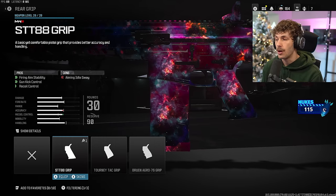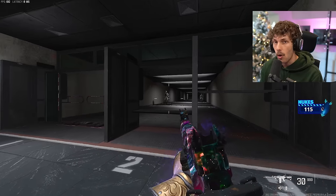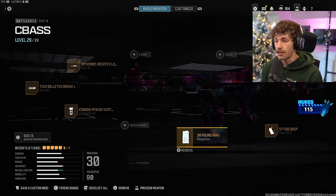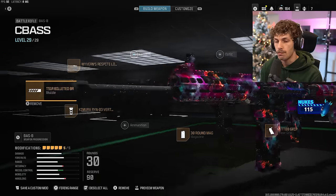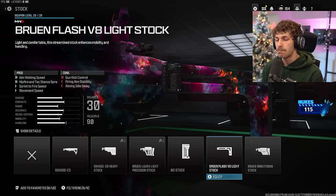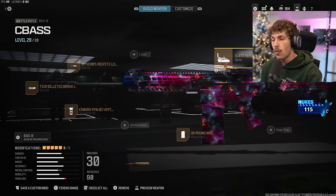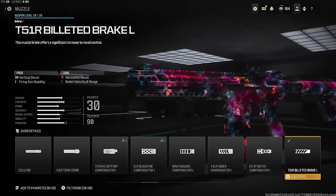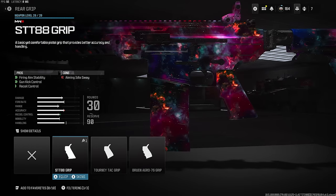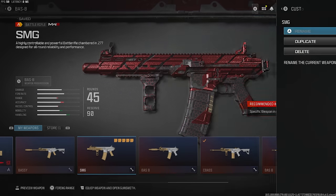For a rear grip the ST-80A Grip eliminates more recoil. If you run a suppressor — Shadow Strike or Sonic — then add this rear grip to have basically no recoil and stay off the radar, which is another very good build. For a stock, the no stock is pretty good, the Bruen Flash VA is also very good, and the Ravage is good too — but overall I'd rather just run the rear grip or an optic. If you run a suppressor I'd add the Sonic, take off the optic, then add the ST-88 — that's also a very good one.